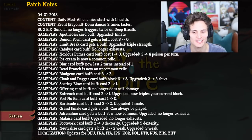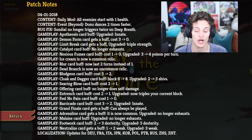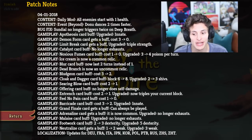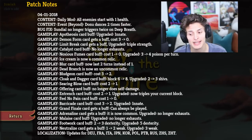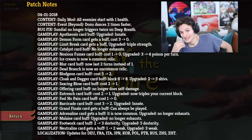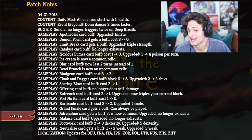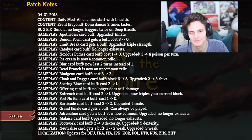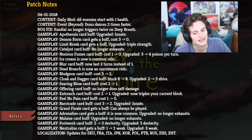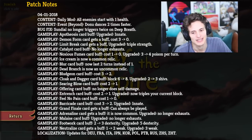Gameplay: Offering card buff — no longer does self damage. What's the downside? Tell me the downside. Gameplay: Entrenched card buff — costs from two to one. I like that. Upgraded, now triples your current block. Gameplay: Funeral Pyre card buff — costs from one to zero. Gameplay: Barricade card buff — costs from three to two; upgraded, it's innate. Gameplay: Grand Finale card gets a buff — it can always be played. They just changed Grand Finale entirely. Now it can always be played, you have 40 damage AOE — why not, just do it, go for it. Gameplay: Adrenaline card gets buff — it is now common. I'll take that. Upgraded, it no longer exhausts. They're trying to make Silent the best class in the game, aren't they? I see what they're doing.